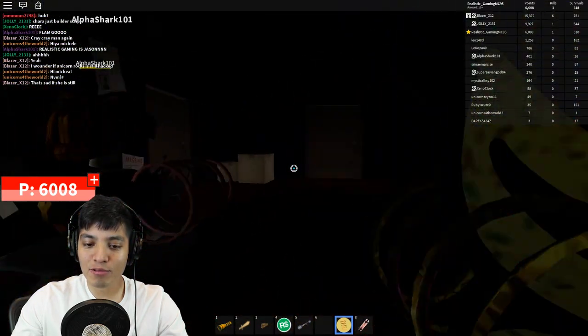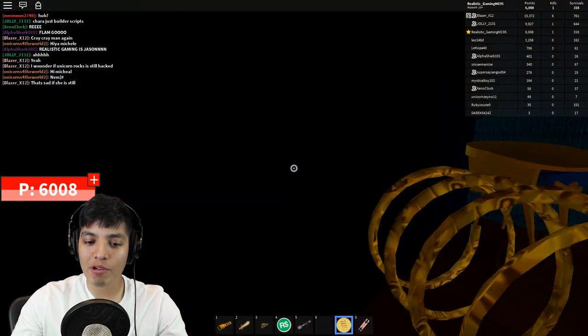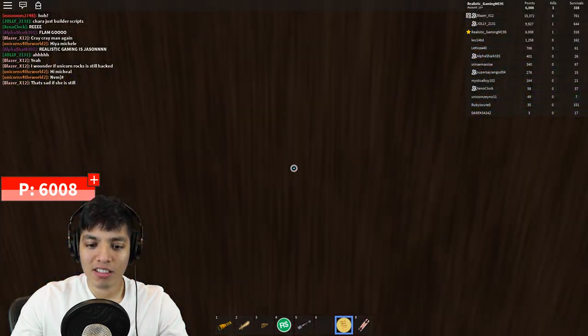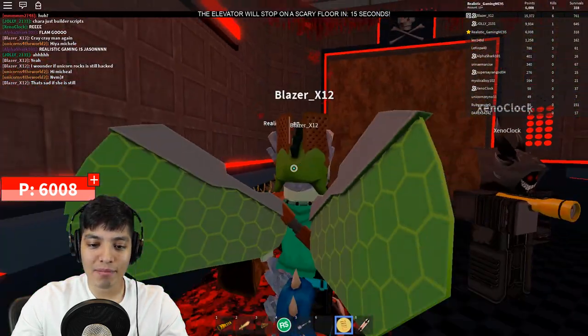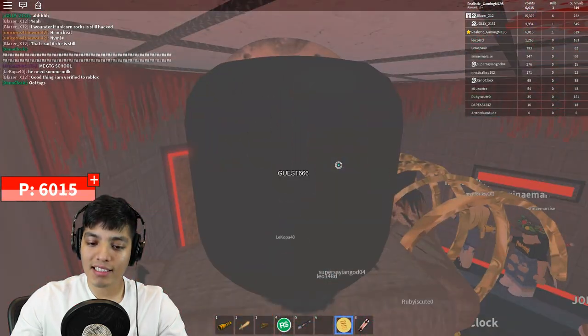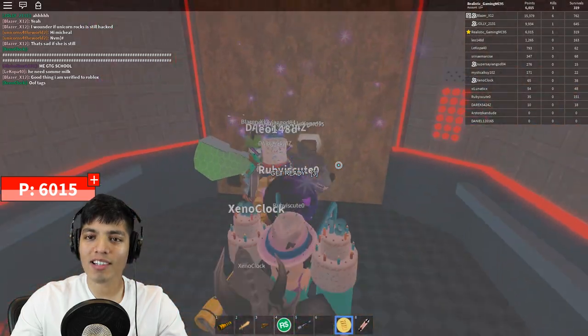I guess we deserve it because we might have frightened him — we did break into his house, so that makes total sense. I'm sorry neighbor, I'm out of here! That guy needs to take a chill pill. Floor 666 — I haven't gotten this floor in forever.